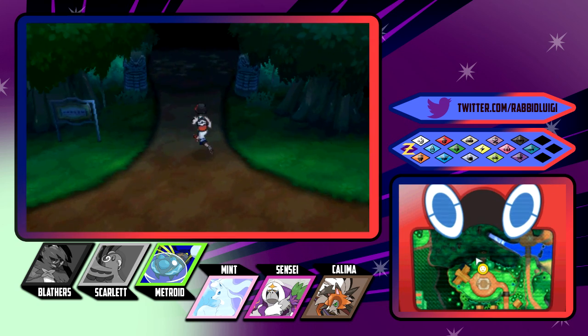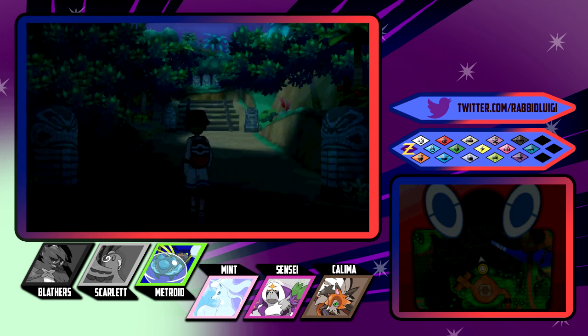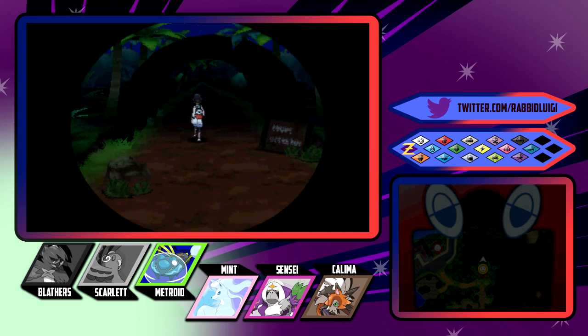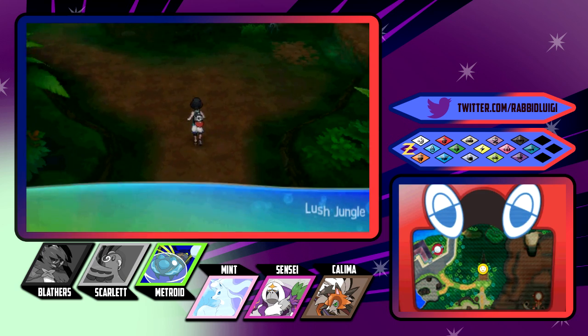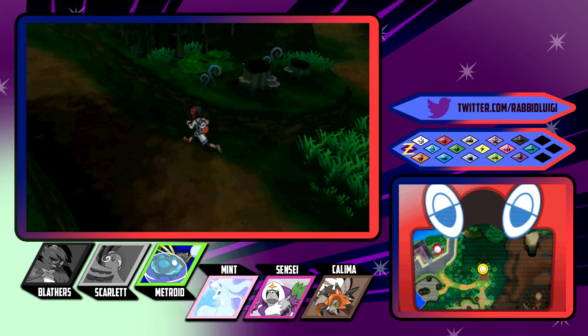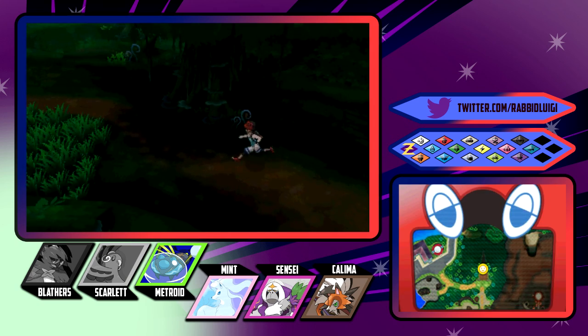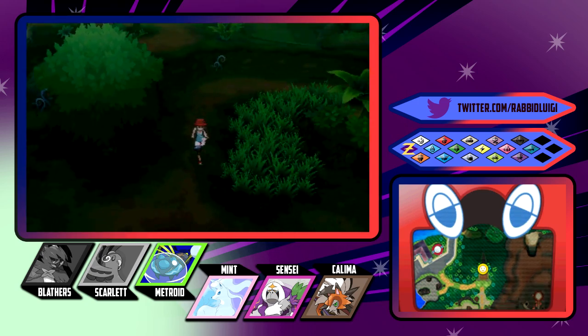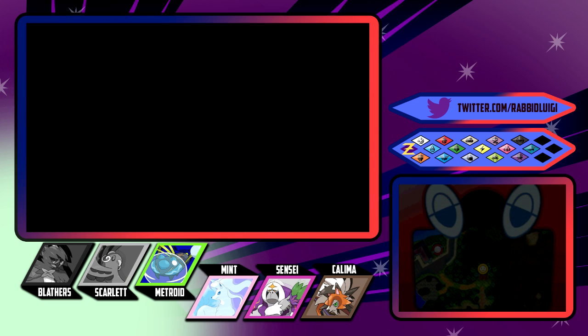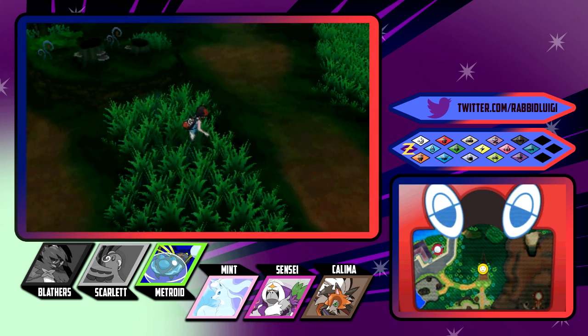I also saved near Necrozma, because Necrozma's a scary Pokemon. I'm just wandering around now, because I have no idea where anybody is. So I looked it up. I wasn't entirely sure what we had to do, and what I'm hearing from the walkthrough I found is we're gonna go fight Mallow, Lana, Kiawe, and Sophocles again. Also there's another one - Ilima. Is it actually in the Lush Jungle again? I heard the Lush Jungle, but I gotta find Mallow in the Lush Jungle somehow. They're all in roughly the same location as Mina is.